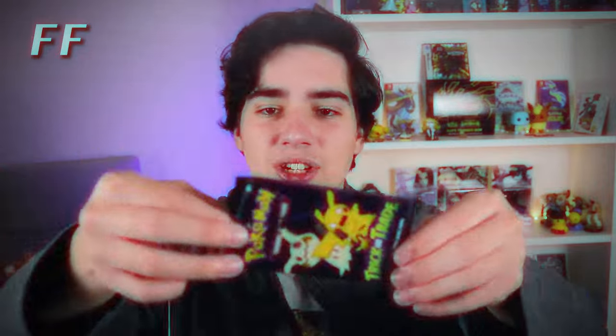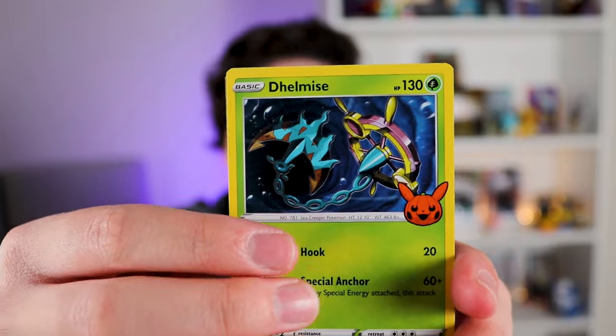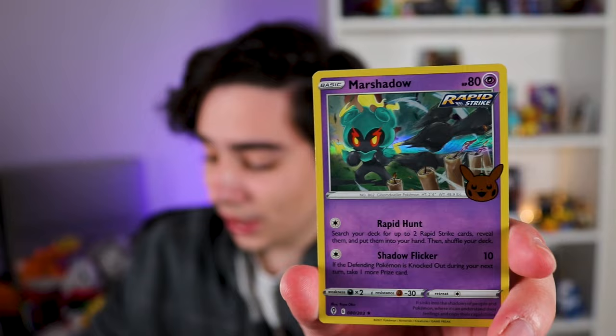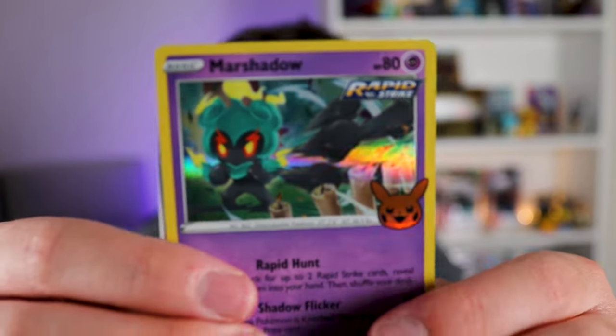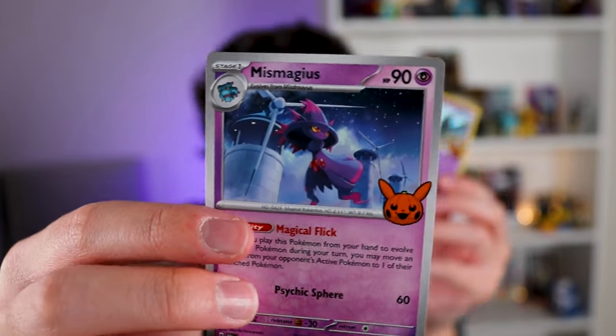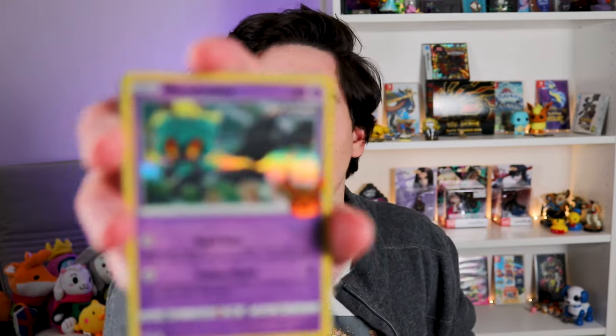There we go. We have Delmise — oh, straight to it — Marshadow! Wow, cool, we have a Marshadow. Look at him. And we have a Misdreavus. Hang on, look at this — a blue, a yellow, and a silver. What? That's so odd. But wow, very cool. Very nice hollow. The hollow pattern is for gen 9 but the border is gen 8. That's so weird.